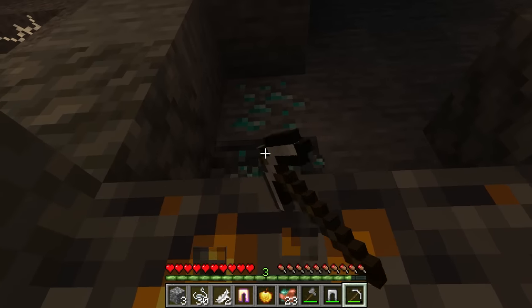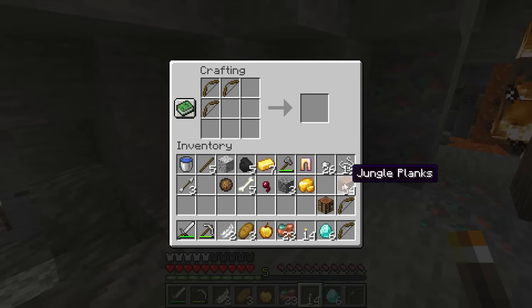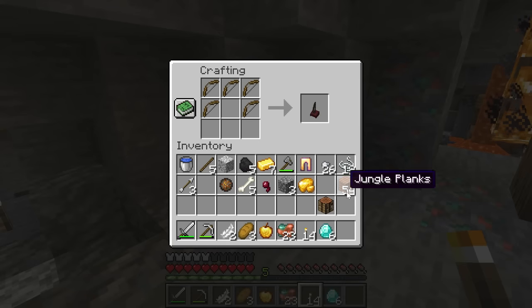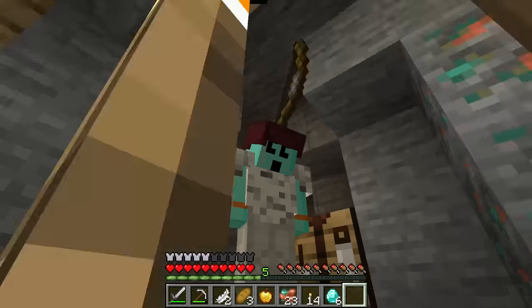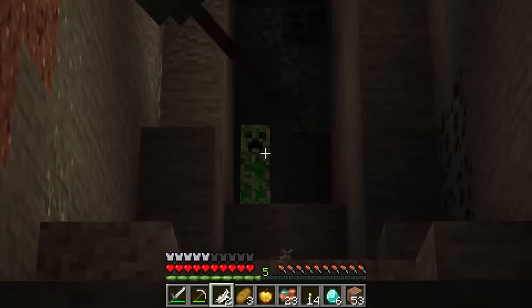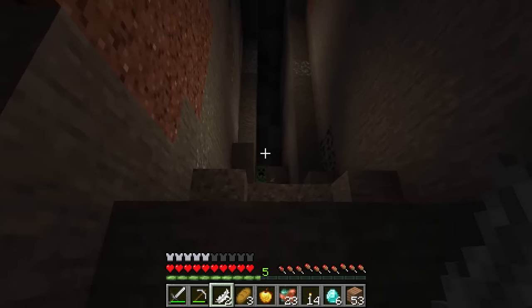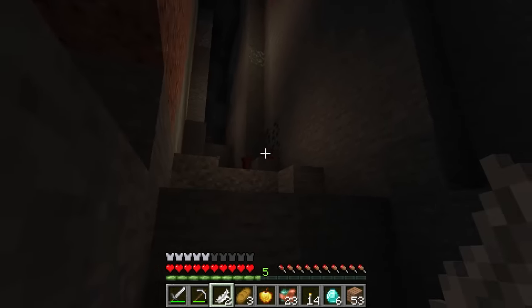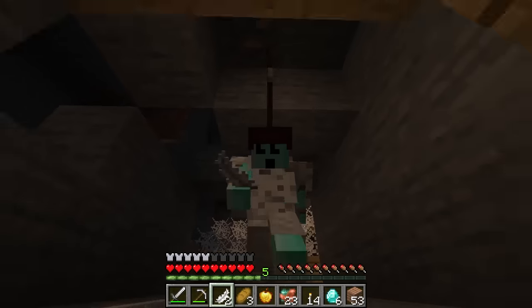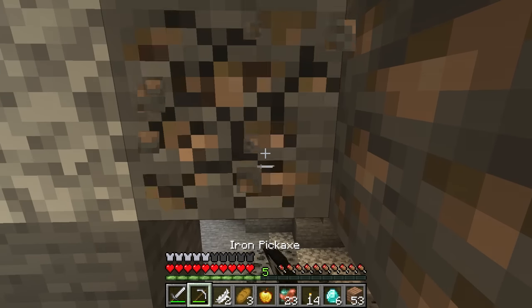I'm up to six diamonds already. We got five bows — a bow helmet! Oh my gosh I look ridiculous. I see a creeper — oh what?! My helmet is shooting! I'm not doing anything, it's just doing it on its own! Does it shoot where I'm aiming or does it just shoot automatically? Both are awesome.